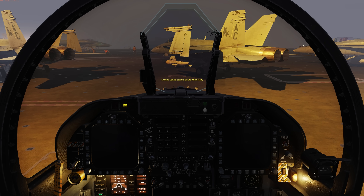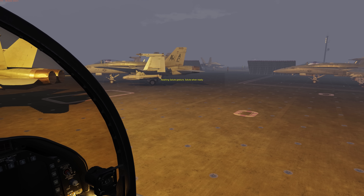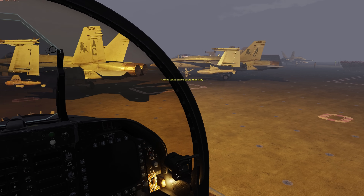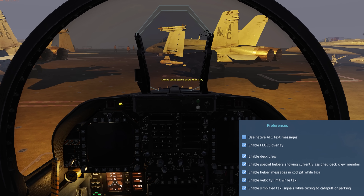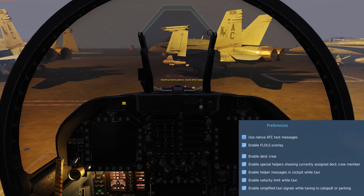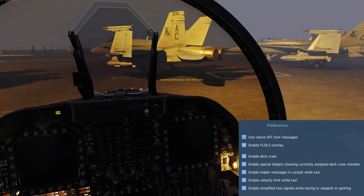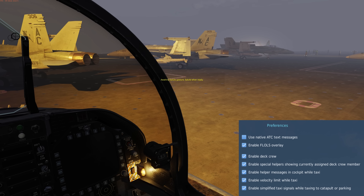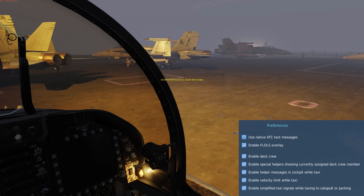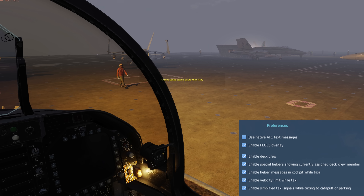We're currently behind the six pack and waiting for the division ahead of us to launch. I've already got the APU running and have completed my checks. From the controls supercarrier tab we have several new options that include the ability to enable this new deck crew feature or only have deck crew around the catapults as we had before. We also have the ability to toggle on purple icon helpers over the active plane director, toggle on and off taxi messages, limit the maximum speed on the deck, and have simplified signals.